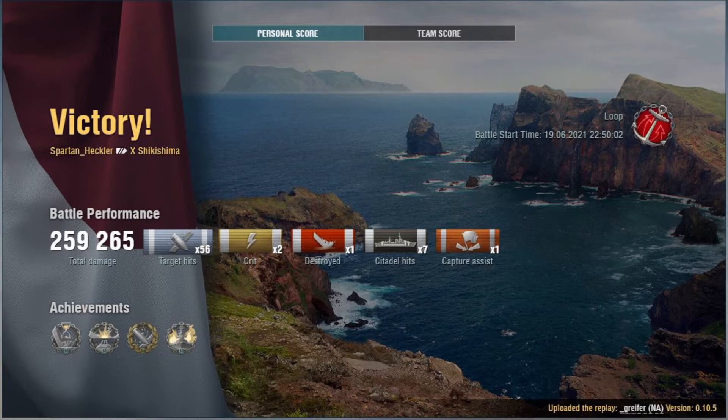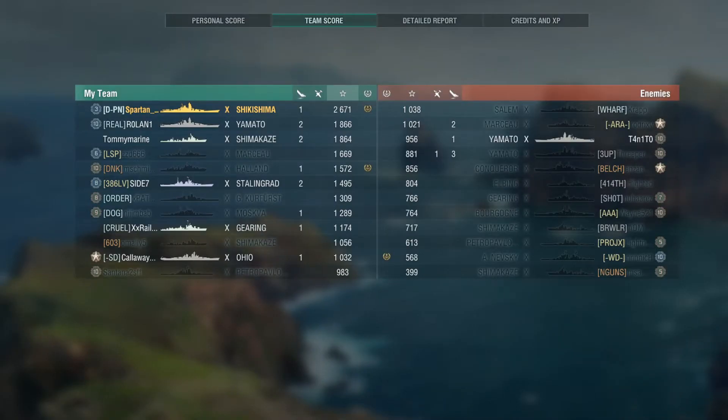As you can see, he got a Dev Strike, First Blood — as we saw from the fireworks — Fireproof, and High Caliber. 259,000 damage, only the one kill, one assisted capture, seven citadels. Base XP he came out on top at 2,671 — nearly 7,800 clear of second place. A phenomenal hold. The Shimakaze that did the illicit trade and mail run came third from the bottom — he still did something. The Ohio finished under him.